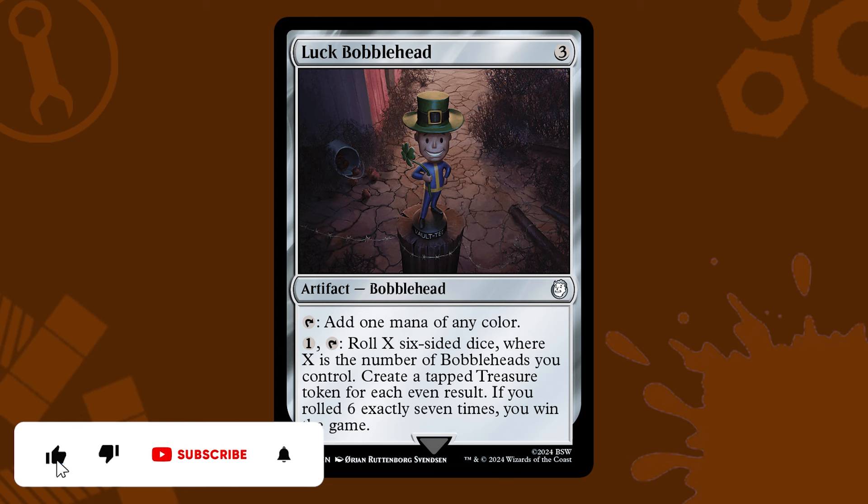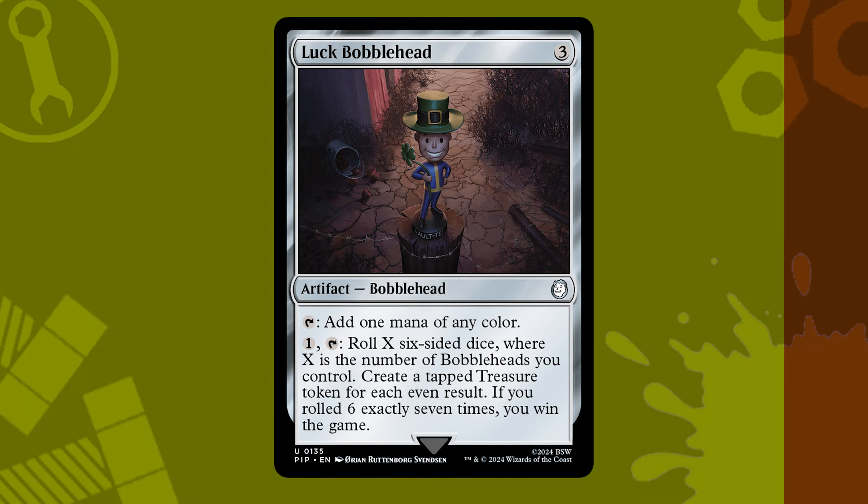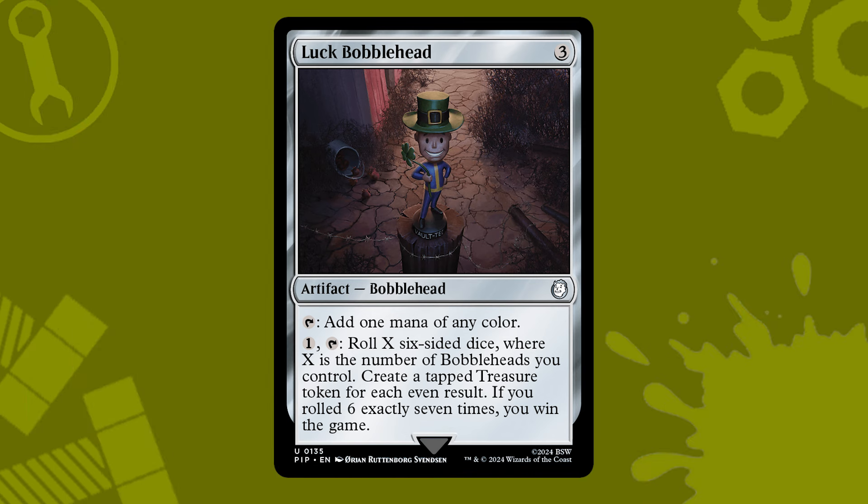Enough with all the questions. If you want answers, you've got to hit all those good buttons first. That way you can be sure to never miss one of my brews. But you want to know what gives you the best odds of hitting the jackpot with the Luck bobblehead, and how do you build a deck around it? We're going to want to look at a few colors specifically and what they bring to the table. Starting with White.